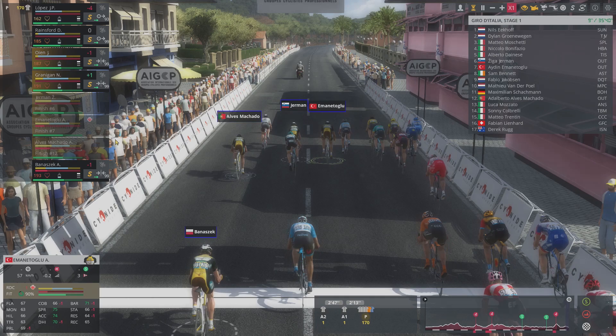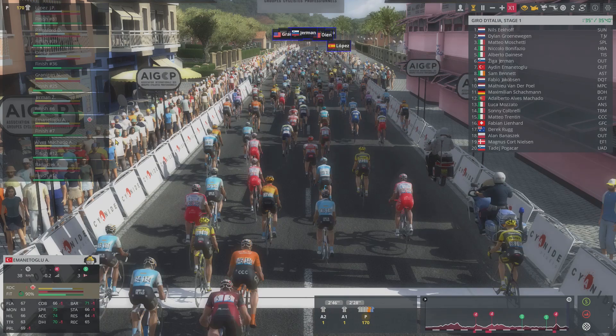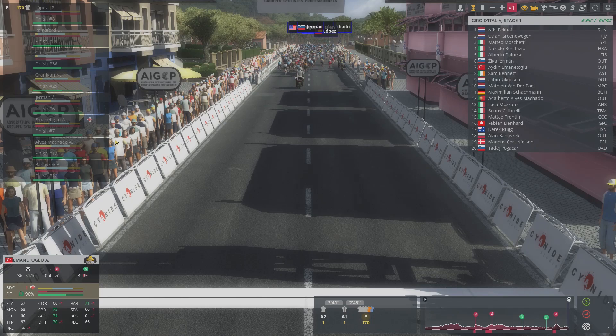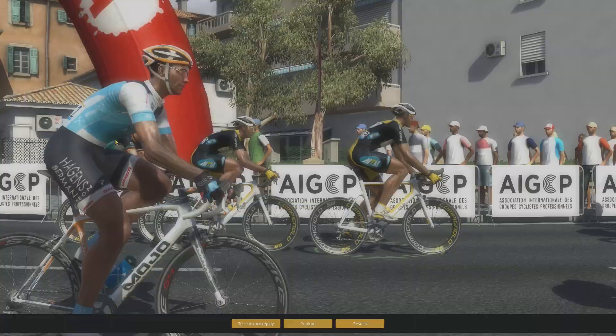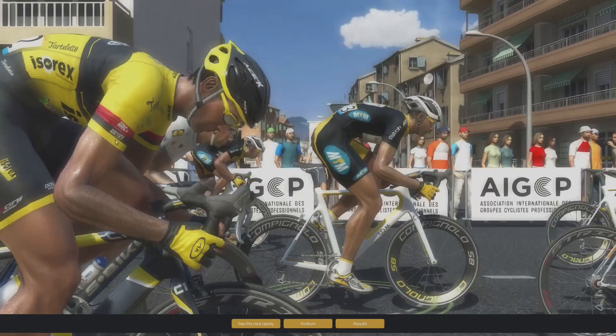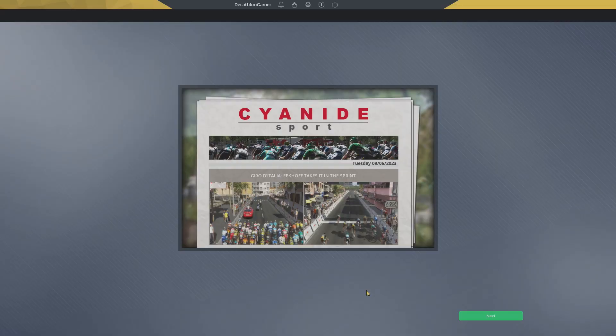We're not going to grab a stage win here — Matatoglu finishes around sixth or seventh. Ekoff, Groenewegen, Machado, Bonifacio, Denise, Sam Bennett, Jakobsen, Van der Poel — not too many sprinters here, that's good. Cobrelli is here too. I could beat most of those guys on a good day. But Ekoff with that 82/80, Groenewegen, and Sam Bennett — those three in particular are going to be difficult to beat any given day. Squeezing out podiums on stages might be just about the best we're able to do, but we'll give it a shot.